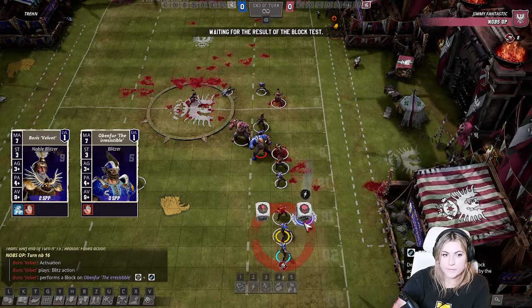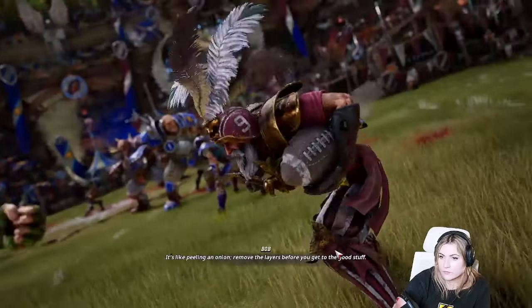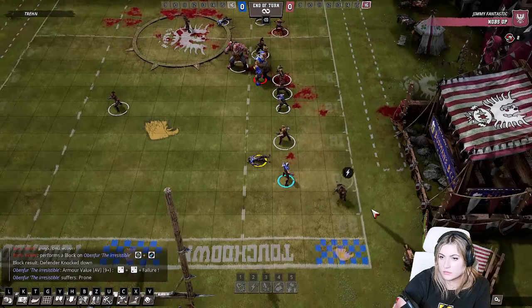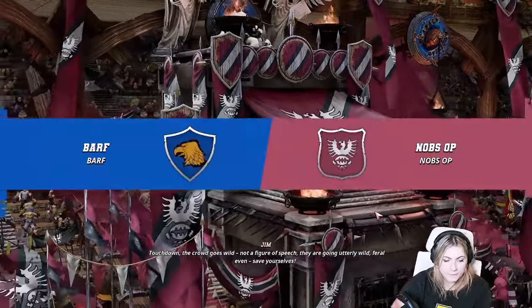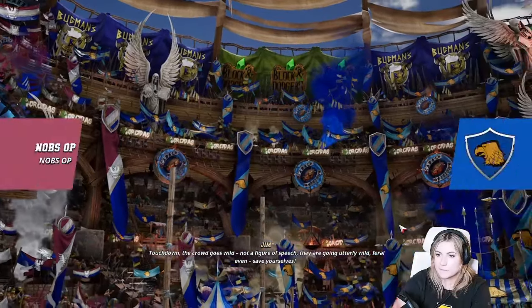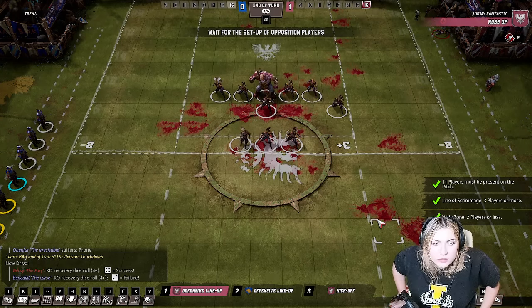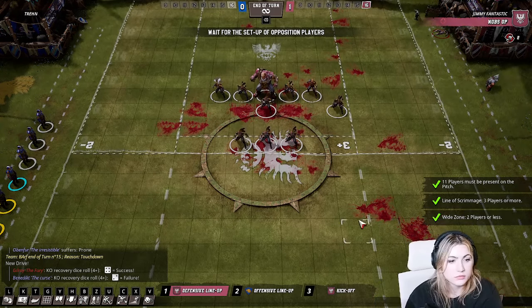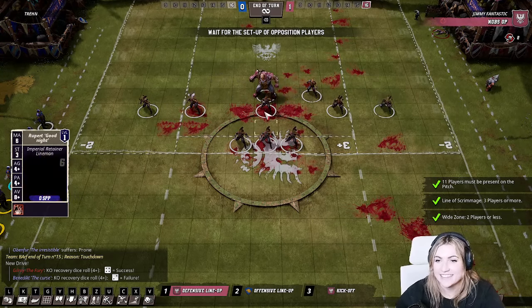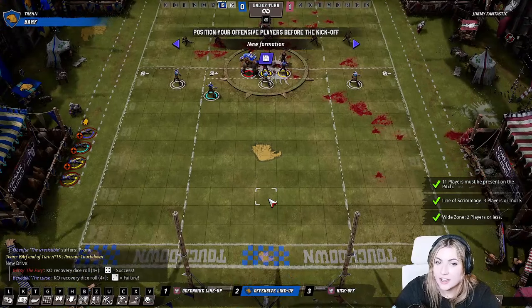On defense it's similar but opposite — can you sack the ball, can you score? That's low priority. Just getting in the way — can your opponent score for free? Don't let them score for free, go for more attrition. I think there's something here I could make into a YouTube guide — a checklist can really help people.